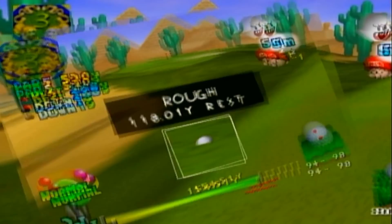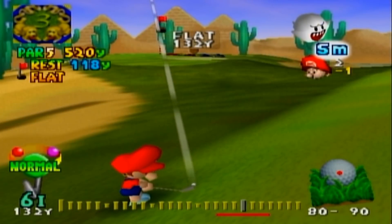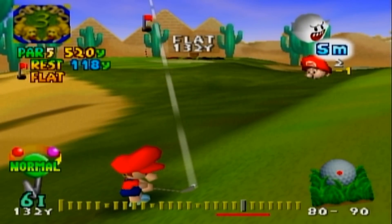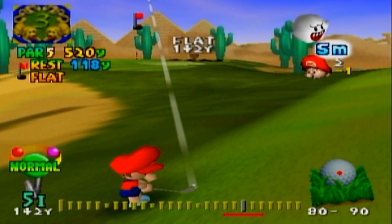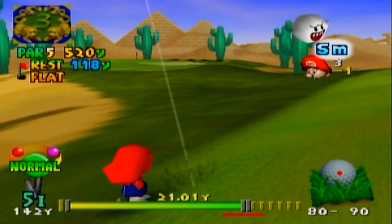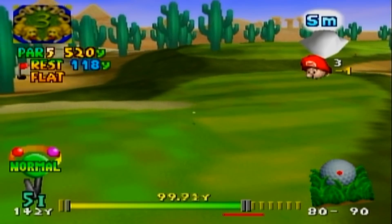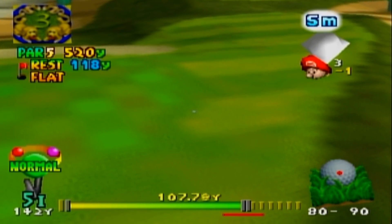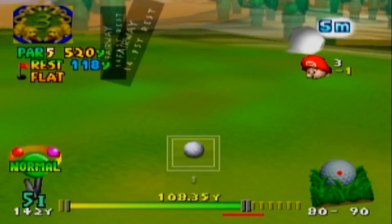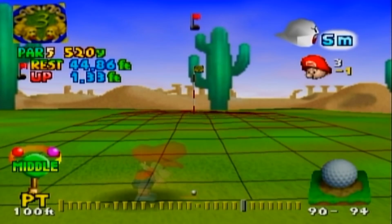That was an unfortunate roll there, but we'll deal with it. I'm gonna need to probably hit this one a little harder because we're in the rough. Maybe not this hard, but I'll just not go full power on this one — although I went pretty close to full power anyway. That should still be alright. I think we're going to be on the green at least, or just off it at the absolute least. That's easily puttable for me.